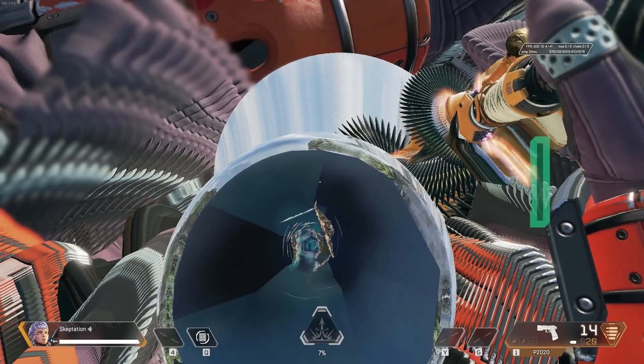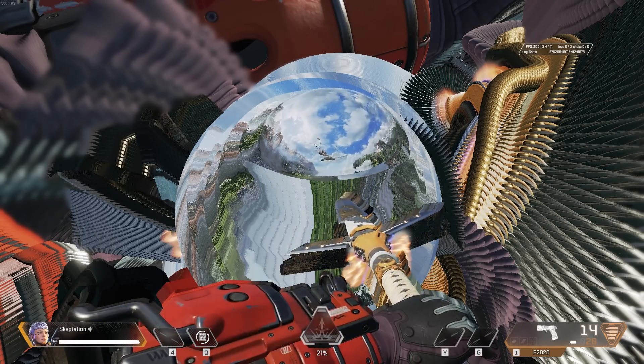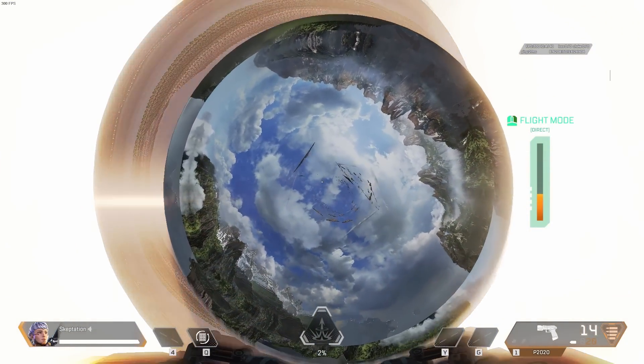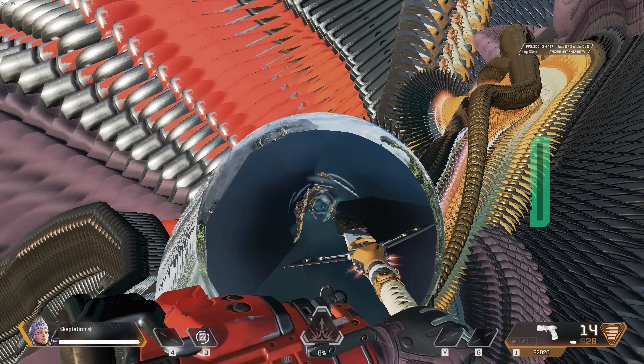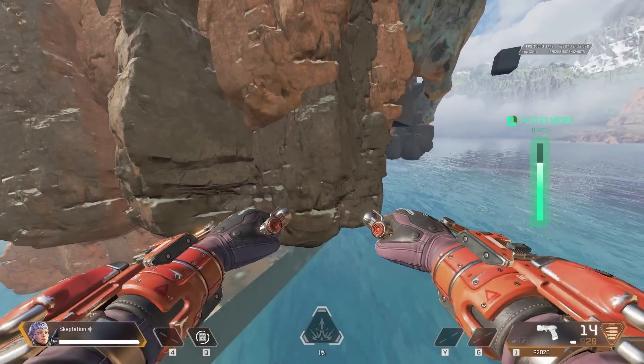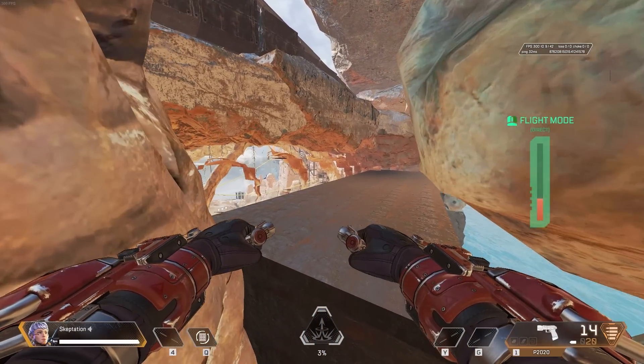If you walk too far you'll fall off the edge of the box, and trying to fly up underneath sadly confirms that it surrounds it with no way closer that I could find. Standing on top and switching legends teleports you back out of the void but up behind the firing range. Sadly, there are lots of invisible barriers here so you can't get very far easily.